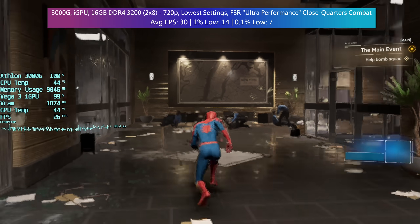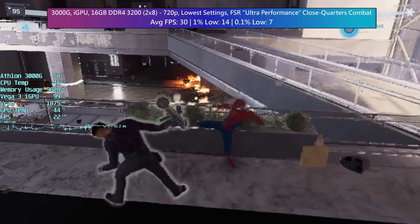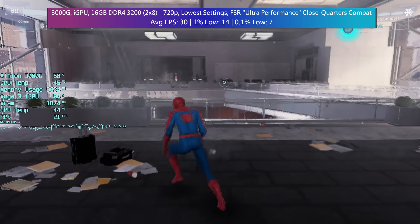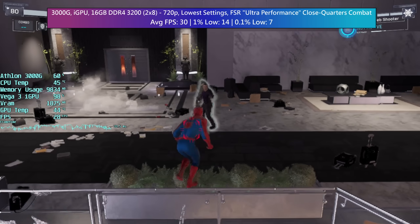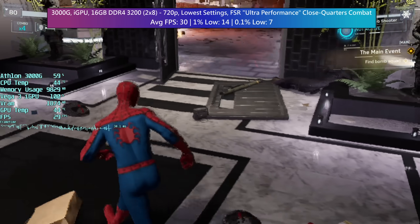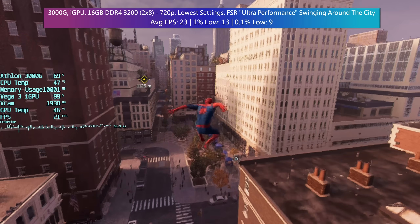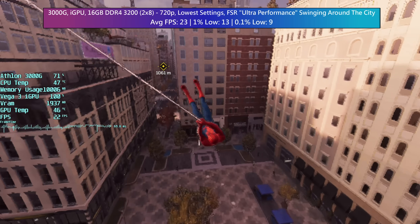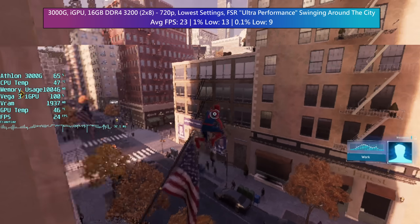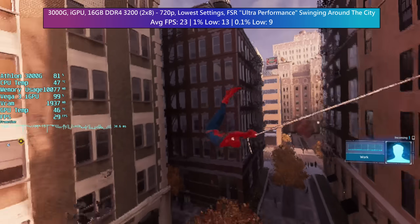Unfortunately, the Athlon 3000G couldn't quite manage to maintain a solid 30fps in both indoor close combat situations and outdoor environments. It certainly comes close to and does exceed this frame rate with the absolute lowest settings and FSR enabled with Ultra Performance mode. I was still able to somewhat enjoy the game, whether swinging through the city or taking on hordes of enemies. The game performed a little worse outside, which is the opposite of what happened on my i5 rig. Overclocking the iGPU doesn't really make a meaningful difference here.